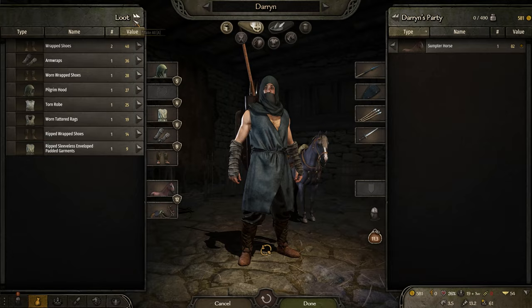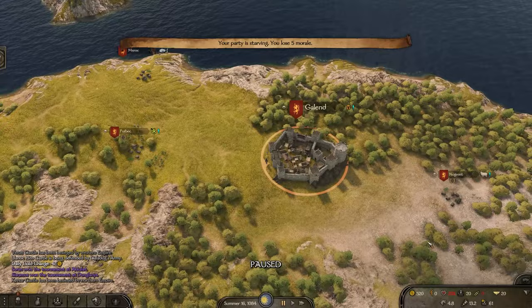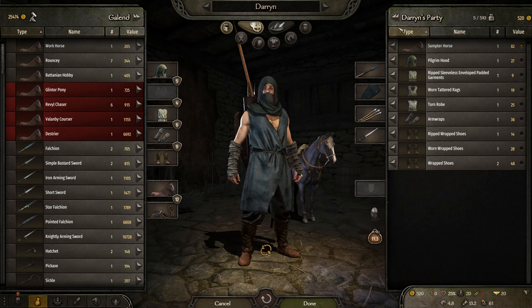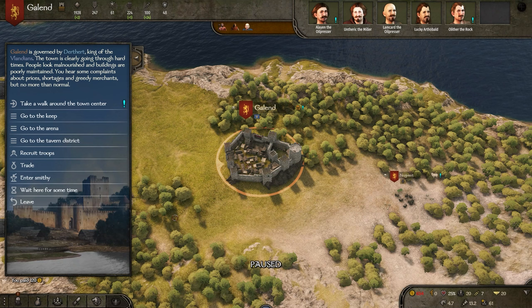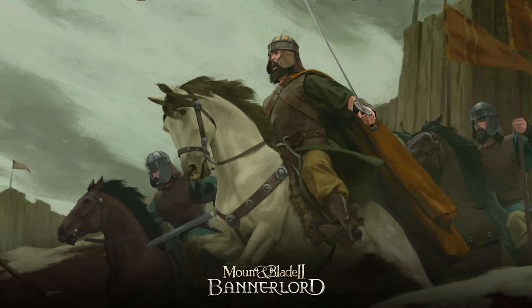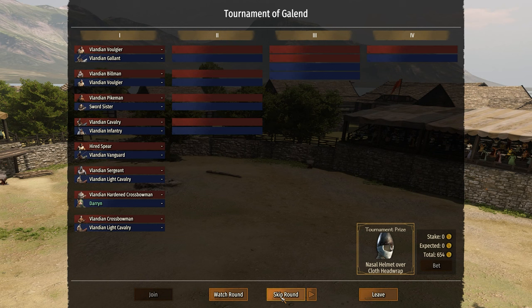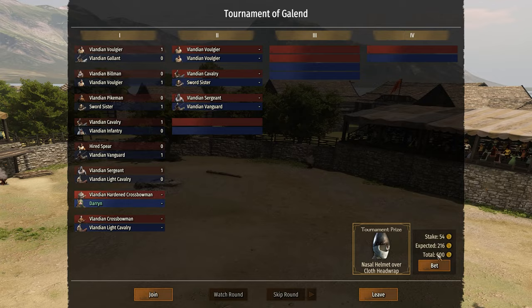There's another tournament right here — let's do it, see if we can win. Party's starving, losing five morale — we'll get some food. Let's sell all this stuff. You can actually kill horses for meat if you ever need to. Let's go to the arena. There's no famous lords and there's a nasal helmet to win. My health might be a bit low though — it could be a problem. It's going to be a 1v1: me versus a crossbowman. I'll bet 54 gold. Remember: you only get the winnings if you win the entire tournament.